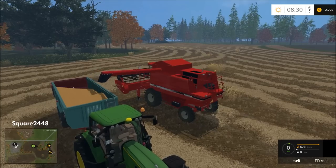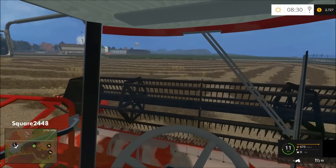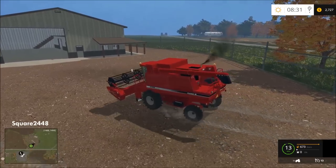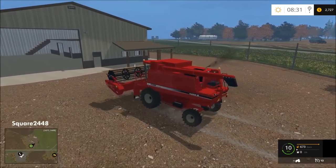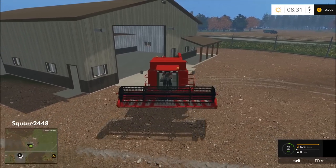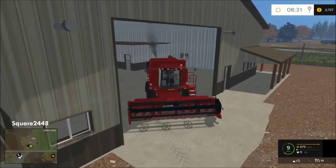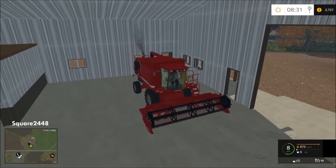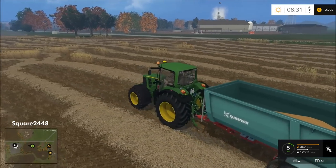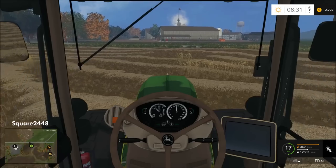We're going to get this folded up and go park this back at the shop. I'm going to back it into this little corner of the shop and lower the blade so the hydraulics are free of any pressure. Then let's switch back to the John Deere tractor and take it back to unload — I took one load before this to the silo.